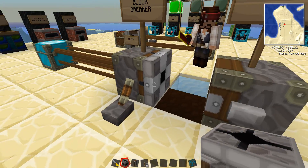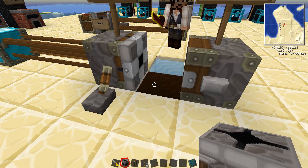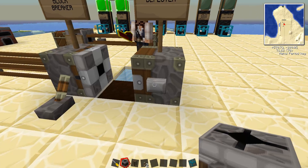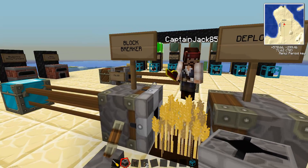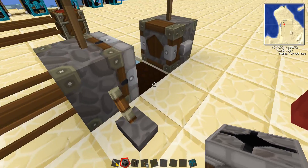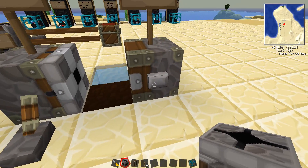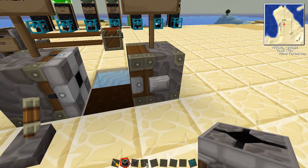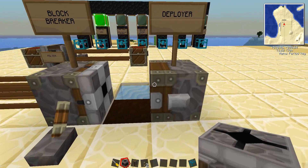The block breaker will take whatever's in front of it, all the way up to obsidian — it's actually a lot faster than mining with a diamond pick. It will break it, ingest it, and spit it out the back. So firing this up, it's going to plant some seeds, then the next timer tick it'll use the bone meal to instantly grow them. Pulsing the block breaker, you can see it broke the seeds and wheat in front of it, spit them out the back, and put them into the chest. With bundled cable and proper wiring, you can get this to work automatically as an extremely fast and efficient automated farm.